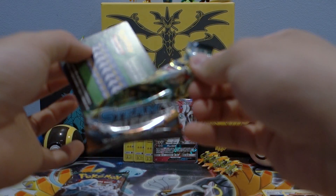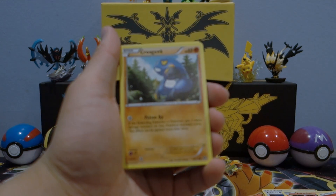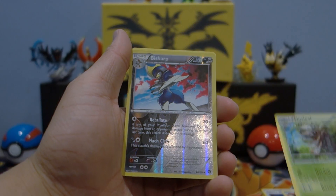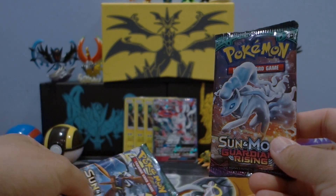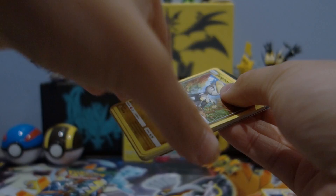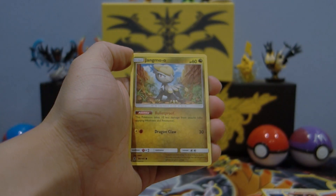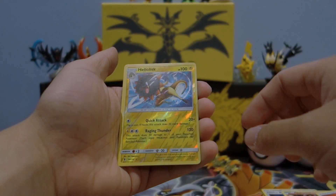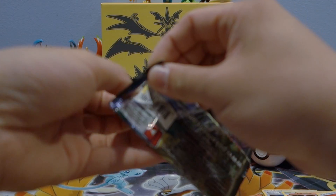Last pin from this opening — and yeah, these Steam Siege packs are super loose. Since this one is the Korean code card we'll rush through: Krokorok, Tangela, Klink, Joltik, Ponyta, Lampent, Braviary, Nuzzle reverse holo, Bisharp, and a regular Amoonguss. On to the last two Guardians Rising packs — really like these two pack arts, hopefully they treat us well. Please give us a Lele — it's been a while!